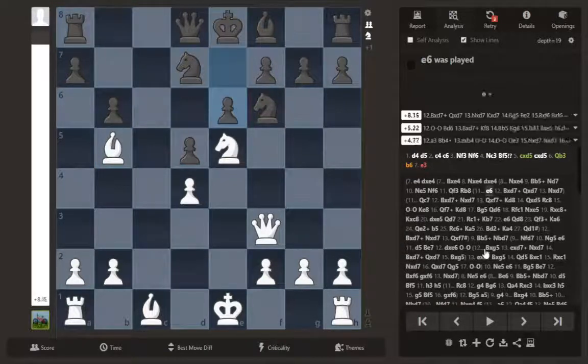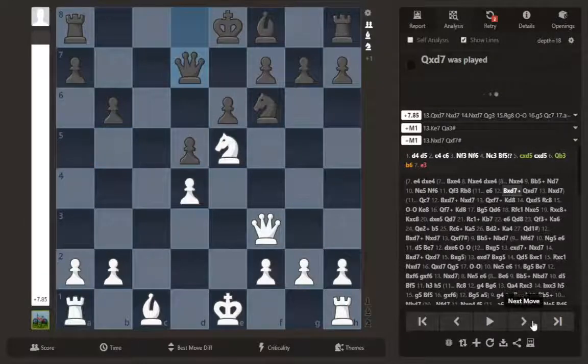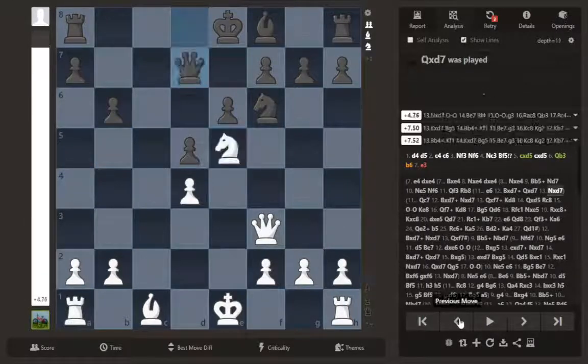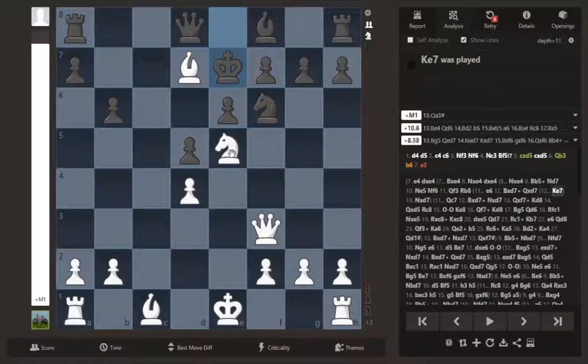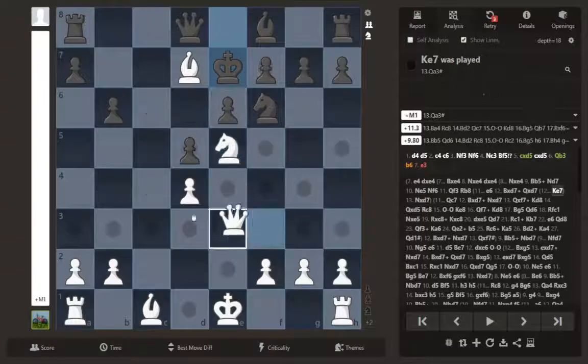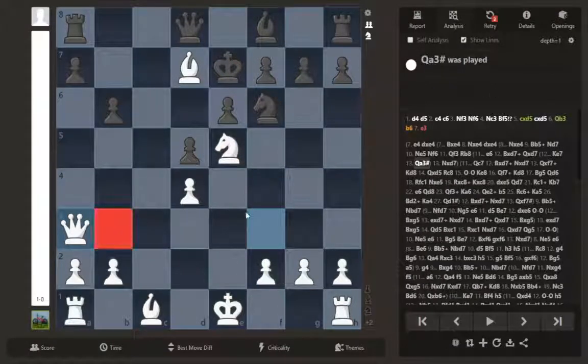Let's say he plays e6 — the computer recommended move — instead of rook b8. We still actually nab the queen here. Queen e7, king e7 — that doesn't really work for him unfortunately. If he tries to play this move, you lose your queen, or queen a3 is mate. We've had the queen here, you go back and forth for mate. That's a brilliant move — I love how the queen worked in this line.